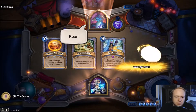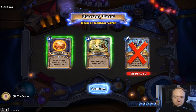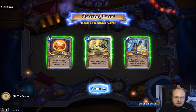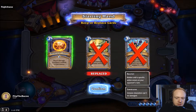What we got here — a bunch of seven-cost cards which we don't want. We're just gonna get rid of this whole entire hand. We've got a card that deals five damage and summons a random five-cost minion, and another one that says: whenever your hero takes fatal damage, prevent it and become immune.